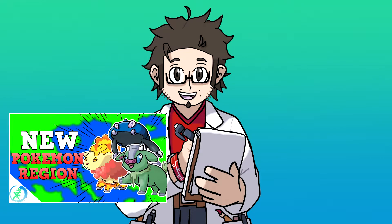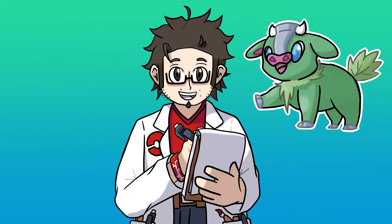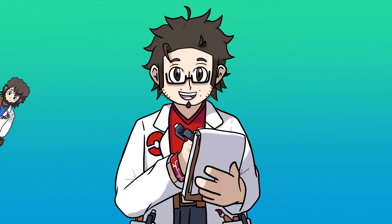I'll leave a link in the description below, or you can press the icon on the top right of your video. For today's video we'll be looking at Caliph's evolutionary line. I'll be explaining the design behind them and the theme that all the starter evolutions have as well. Fibber's in the back compiling the dex entry, so let's go and hop right into the video.